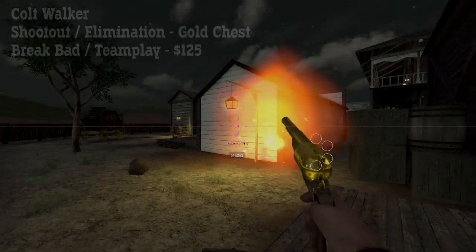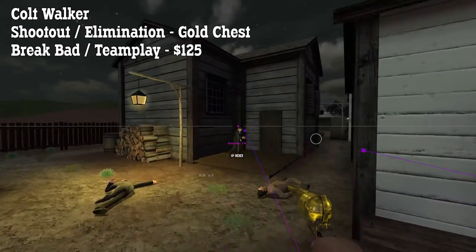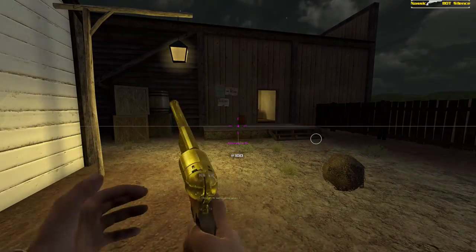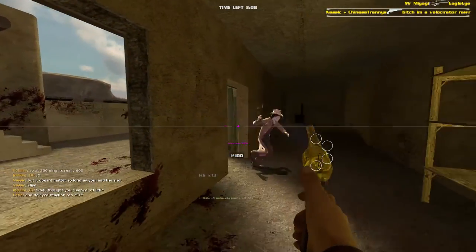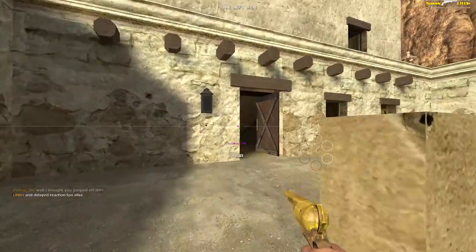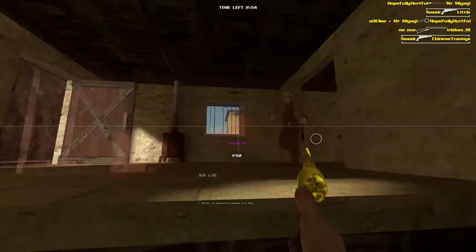The Walker can be found in the gold chest in Shootout and Elimination and it costs $125 in Brickbat and Teamplay. It's a heavy, powerful revolver with a very slow fire rate and reload time, but it will kill in one body shot at close to medium range. It's quite inaccurate so it's not realistic to fight with it at long range, but if you can find the time to reload you can wreak havoc on servers with this in close quarters. Unlike the other revolvers, you can't actually fan the hammer with the Walker, so you need to slow down and carefully aim every shot. Since the fire rate is so low, a miss can be fatal, but so long as you land the shots the Walker becomes one of the most powerful weapons in the game.